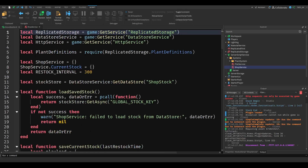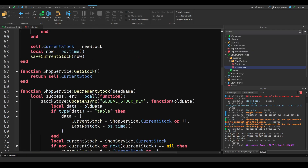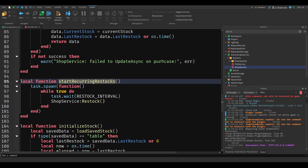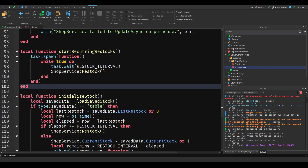We're going to fix this right now. Going through the service: load save is good, save current is good, restock is working, get stock is okay, decrement stock is also working — everything here is fine. The start recurring restock is also good. It's the initialized stock that's not working, so we need to make a function for that.